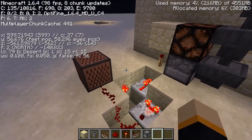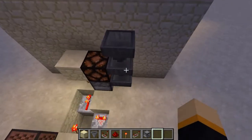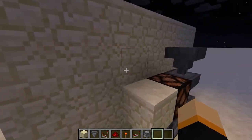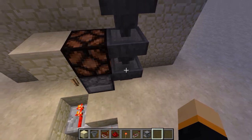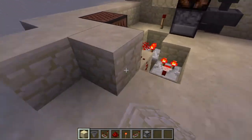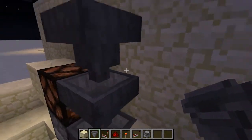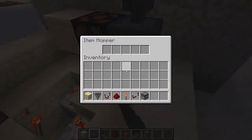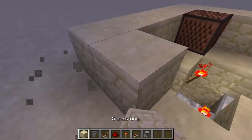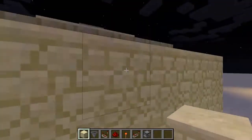Here is all the redstone. I am on 1.6, as I mentioned. It's really simple. This extra section here is optional — without it, it would only be a two by four footprint. Since I added this part with three extra hoppers it became three by five, but it's still pretty compact and you can easily hide it by just walling it off and adding a roof.